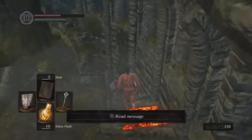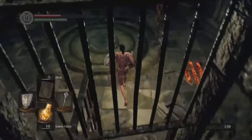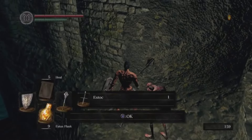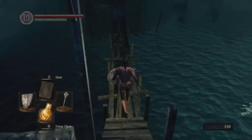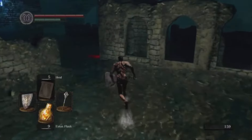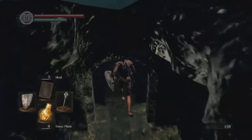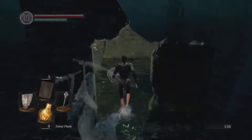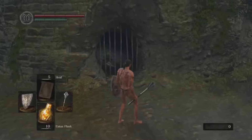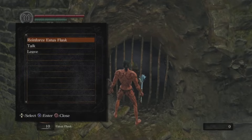Head down from the Firelink Shrine bonfire into the elevator that'll take you to New Londo. Get any drops down there, go across the bridge, and navigate around the ghosts so that you can get yourself the first Firekeeper Soul. If you die down there it's not a big deal, but if you make it out alive, fantastic.